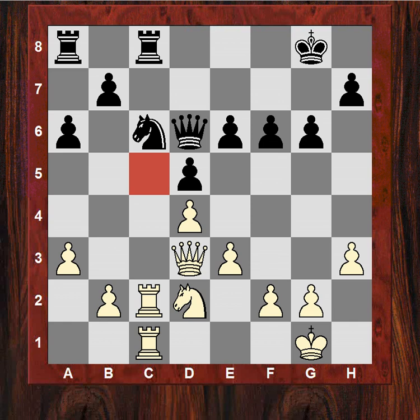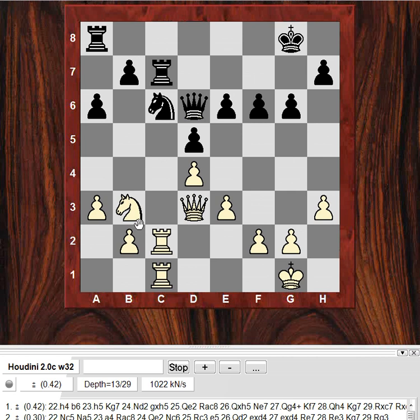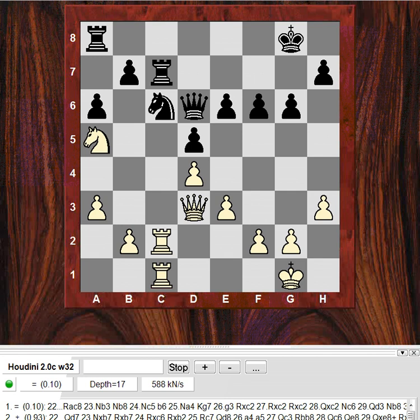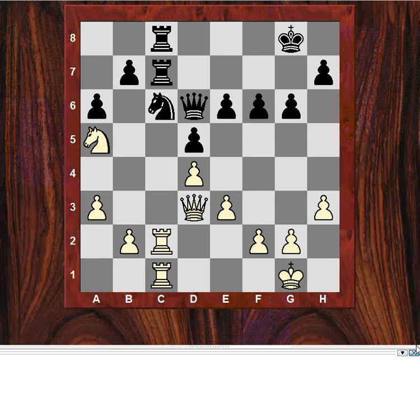Bxd6, Qxd6. White's advantage mainly lies in the c5 square. He maneuvers with Nb3, and after Rc7, Na5 is played — not Nc5, but Na5. It's using that pin. Nc5 is also possible — h4 and Rc3 on brief analysis. And actually in the game continuation, Rc8 was played, leading to a very powerful move.